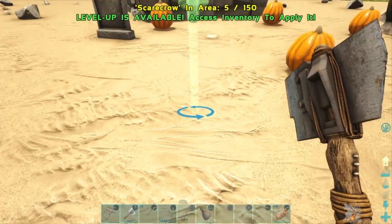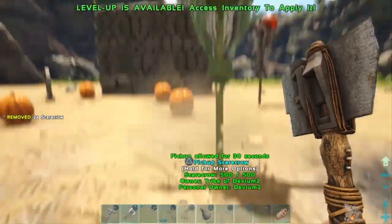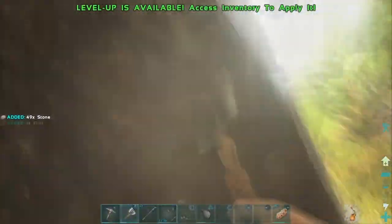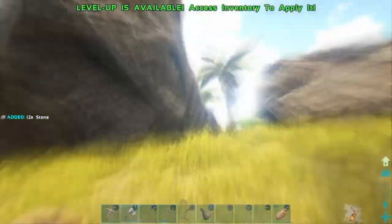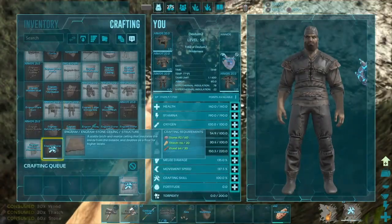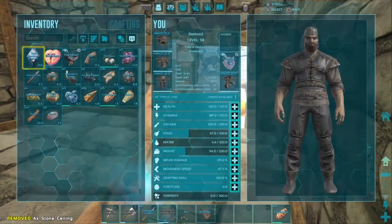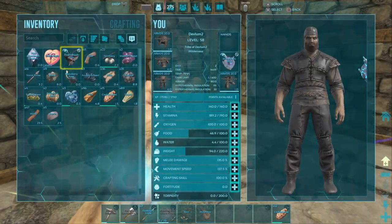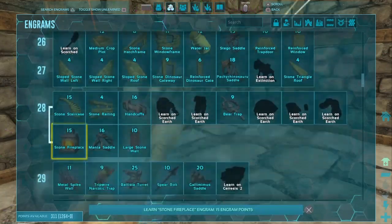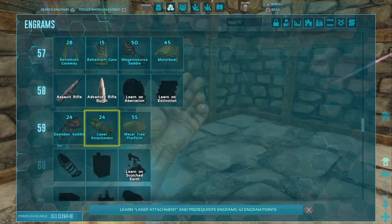Scarecrows, pumpkins, all that good stuff. A triceratops came to check out what we're doing - there we go, all nice and spooky. That's the start of our nice fabulous-looking base. We got some clothes, got a base - under 30 minutes. This is the longer part and it'll take you a while to get used to it.